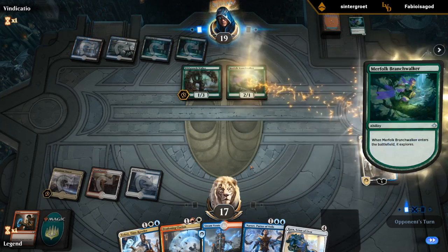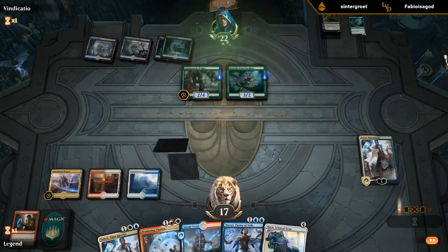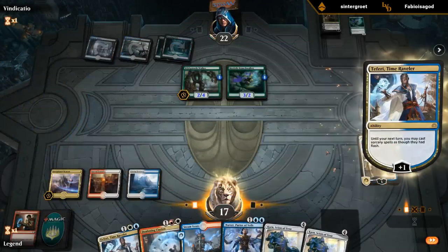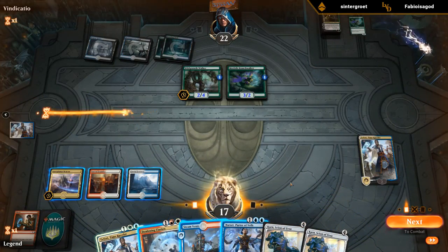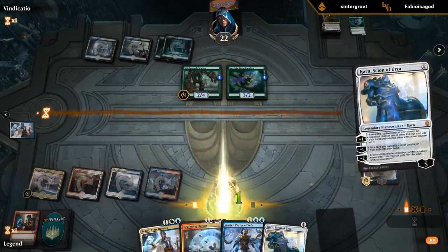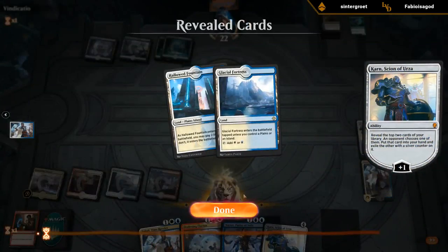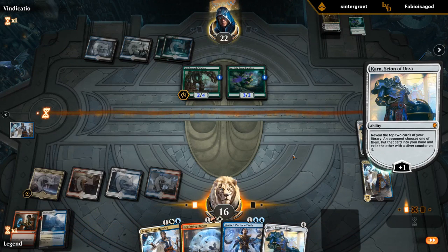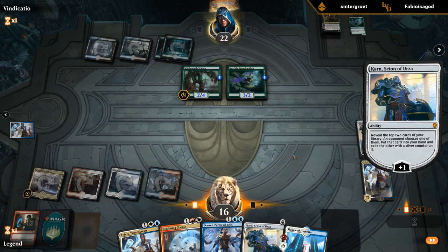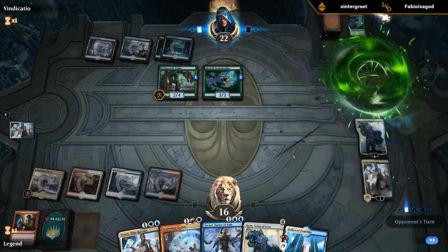Put on replacement Branch Walker — that's fine. Vraska's pretty good against us since she can deal with all the 3-mana planeswalkers. Start by plussing. I think I like Karn plus here to see what happens, since we also want to hit our land drops and Karn Scion is good at providing land drops. We'd like to get to six mana where we can maybe double-spell Clarion killing Branch Walker and then Teferi bouncing Wild Growth Walker.